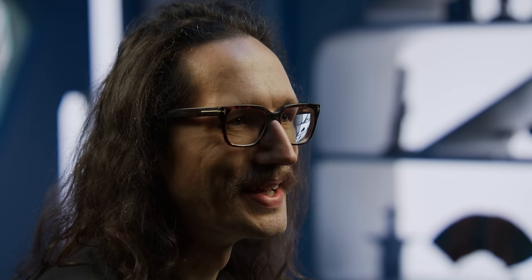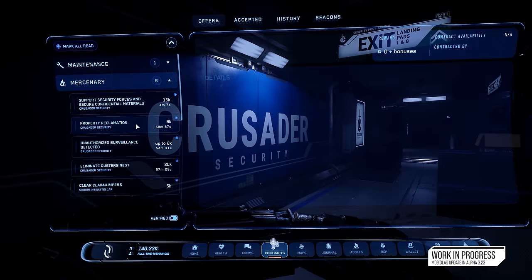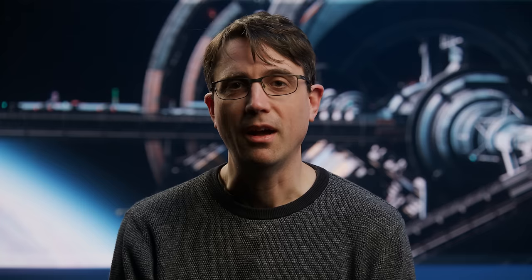The contract manager has been in the game for a long time and it's grown obvious that it's not doing all the things you need it to. The functionality is essentially the same internally, but it needed a visual polish and the user experience needed bringing up to date. Some new features: you can toggle between illegal missions, see what the rewards are going to be ahead of time — so no more randomly getting attacked by the police, hopefully. Some big improvements coming to the Mobiglass in 3.23.